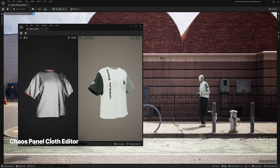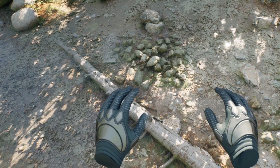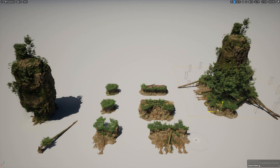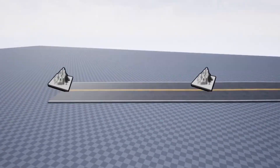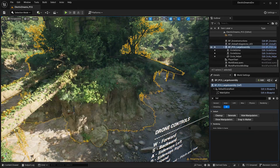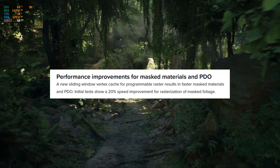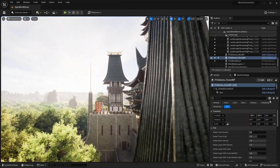It also introduces experimental tools that promise to redefine what's possible within the Unreal Editor. First up, let's talk about Nanite. There's a new experimental feature called the Nanite Spline Mesh Component — a game changer for manipulating meshes in your scenes, especially when crafting intricate elements like roads. Nanite can now be enabled on spline meshes. Additionally, Unreal Engine 5.3 brings a significant 20% speed boost in rasterization for Masked Nanite Foliage, meaning your environments will look more lush and detailed without sacrificing performance.